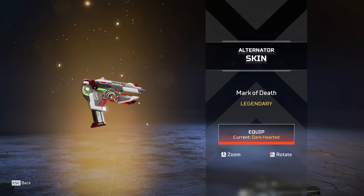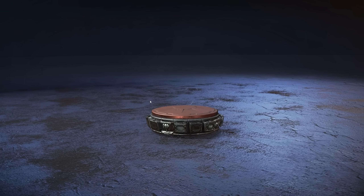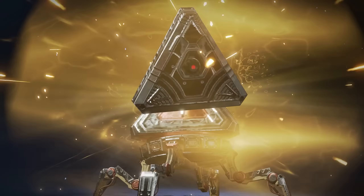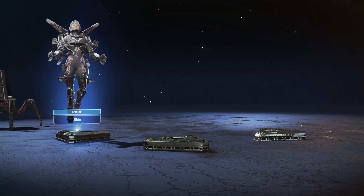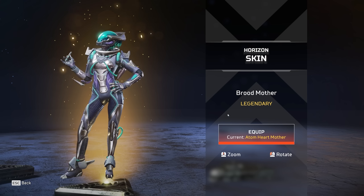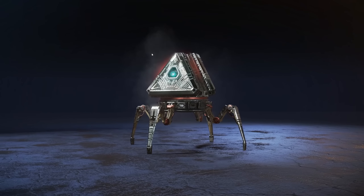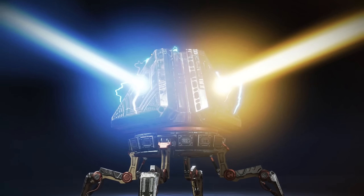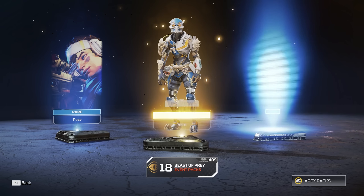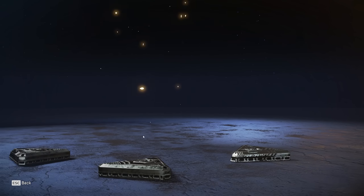Oh, little Alternator - look at this little thing, why does it look so small, it looks tiny. The legendary back to back - we are obviously guaranteed all of the legendary skins. That is one impressive Horizon skin, I've not really seen the skins yet so these are kind of a surprise for me. Back to back to back - triple legendary Octane skin, that is a cool skin, I'm a fan.